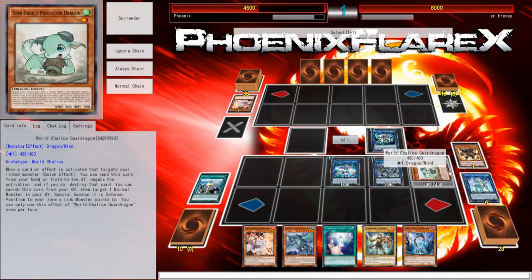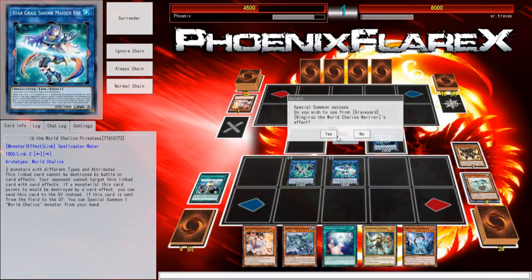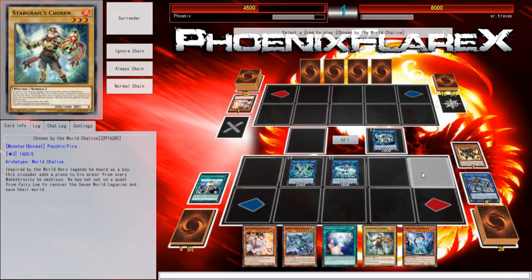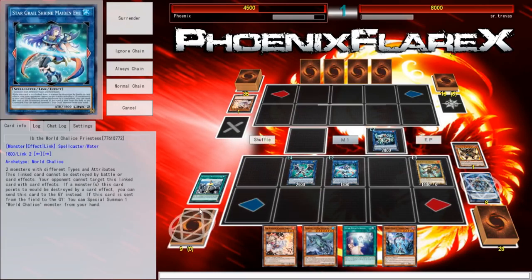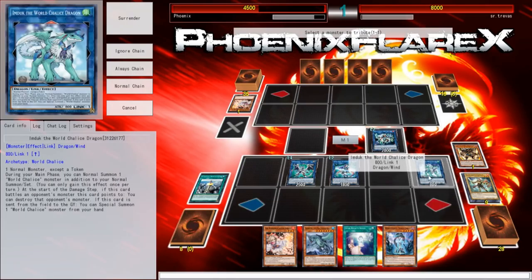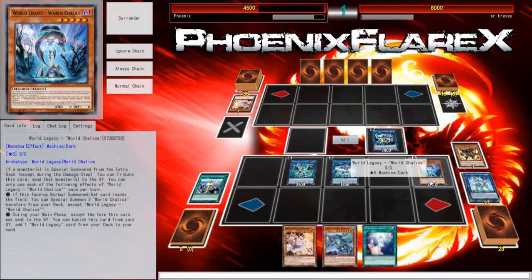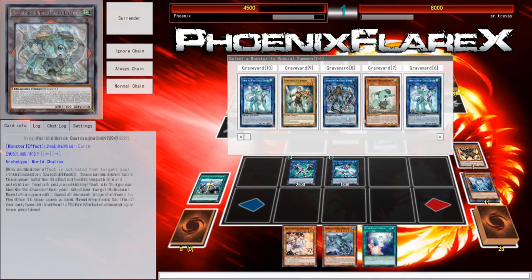We'll go into Firewall Dragon with this and Guard Dragon. Firewall over here. The Ningirce's effect will trigger, specialing this out of my hand. We'll special summon this, then link it into an Imduk. Then I'll get my additional Normal Summon for the World Legacy, World Chalice. Using this to Normal Summon. Then I can pop this to bring back Ningirce. And then this will summon Lee and a card out of my deck.